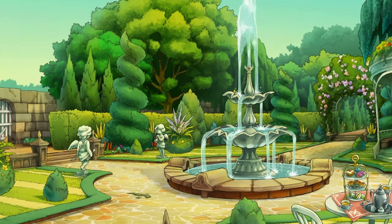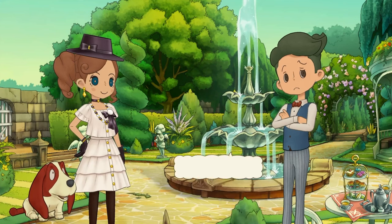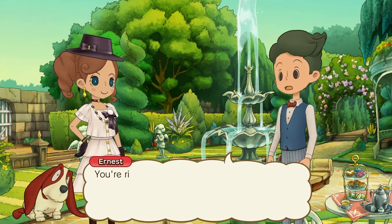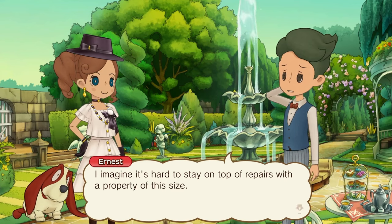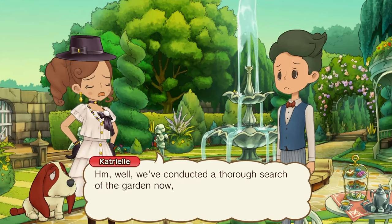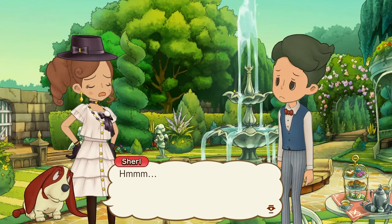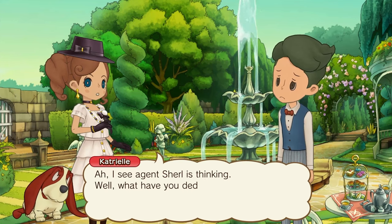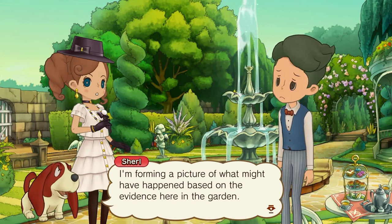And... the gate. That's another way in and out of the property — not so grand as the gates we came through. It's a bit broken at the bottom. You're right, Cheryl. Or had it taken a blow from a football when children were playing out on the street? It's hard to stay on top of repairs with a property of this size. Well, we've conducted a thorough search of the garden now, but still no Rex. Where could that cat have got to? I see Ernest and Cheryl are thinking. Well, I'm forming a picture of what might have happened based on the evidence here in the garden.